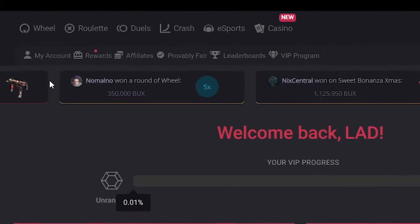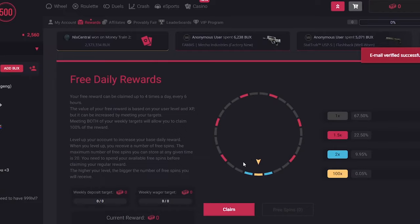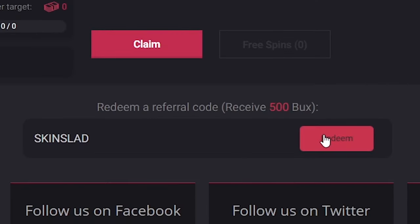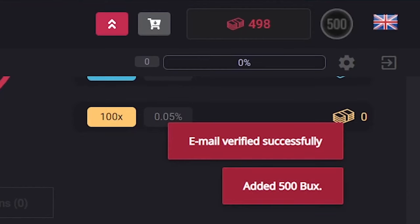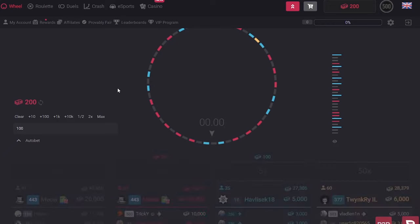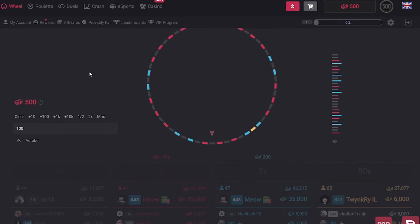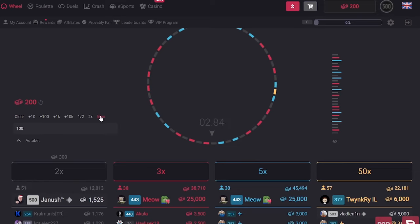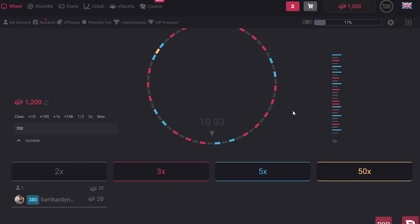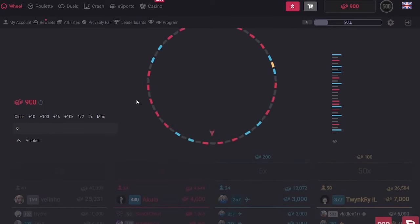The last site is CSGO 500. You can find the rewards button at the top left, scroll down to the middle, enter code SKINSLAD, and press redeem. You should get 500 coins on the site which you can use to either withdraw a skin or try your luck with gambling. As you can see on screen, I tried to play with those 500 free coins — and this is how it went.